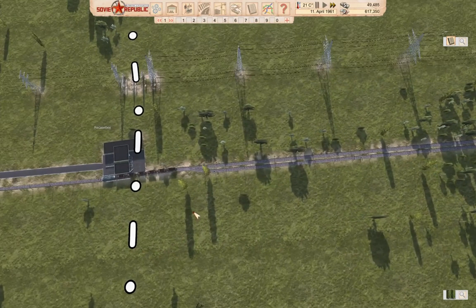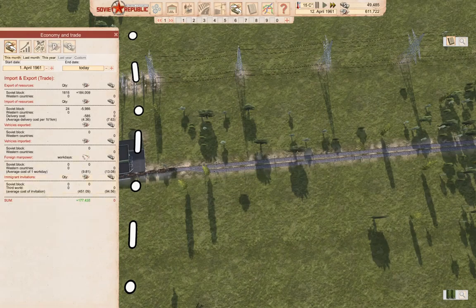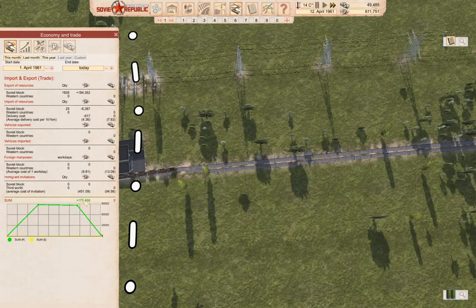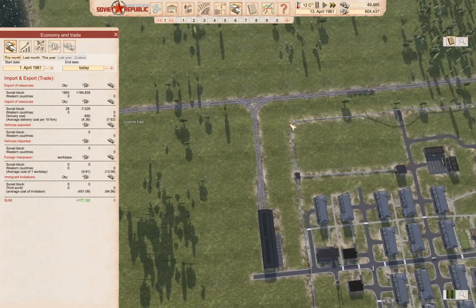I probably want to put more signals over here too. If I put one here, we get another queuing section there - probably not a bad idea. We clearly spent some money on something there. So for the month of April so far, we're 177K positive. That's quite a useful result.